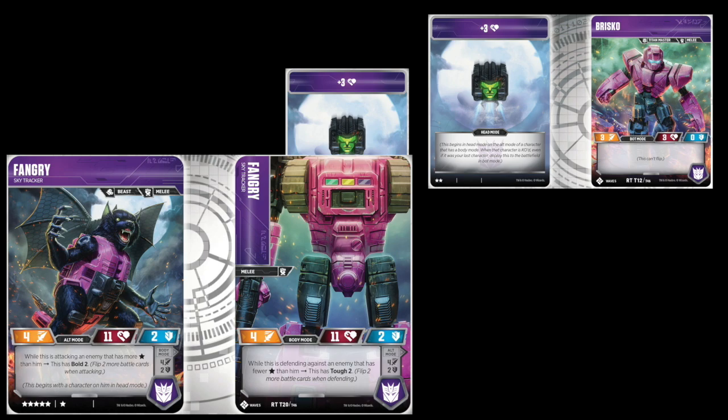Or I hope you don't plan on having Fangry die. Fangry carries the Beast Tag, which is making a resurgence in this set. Melee in both modes, 11 health, two defense in both modes, four attack in both modes. When the Beast mode attacks an enemy that has more stars than him, he has Bold 2. And when the robot mode defends against an enemy that has less stars than him, he has Tough 2. The body is six stars, while Briscoe is two stars.